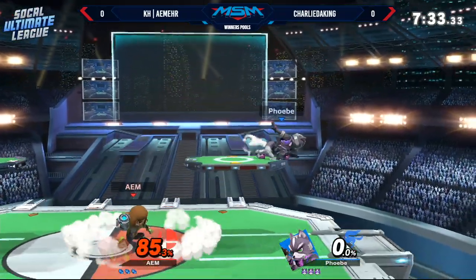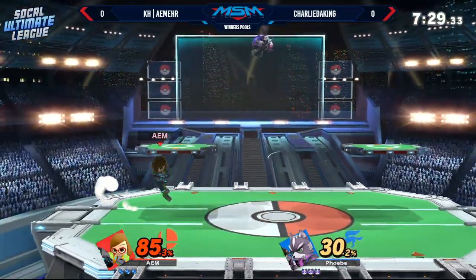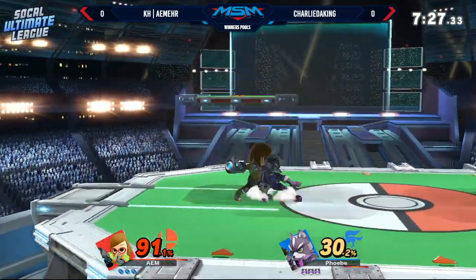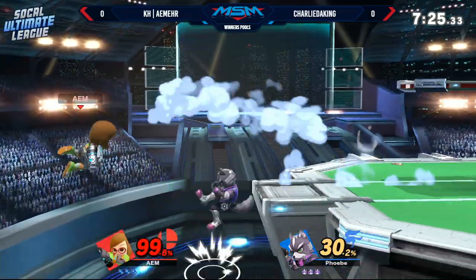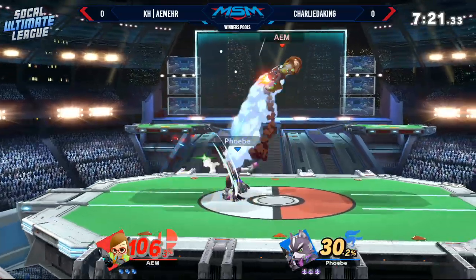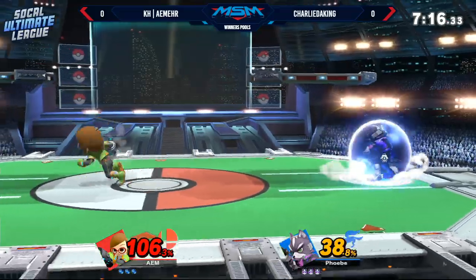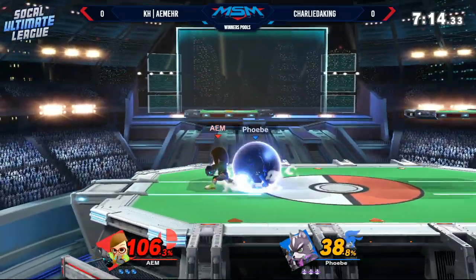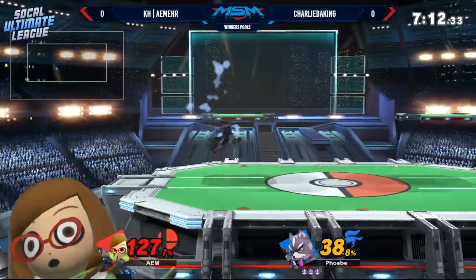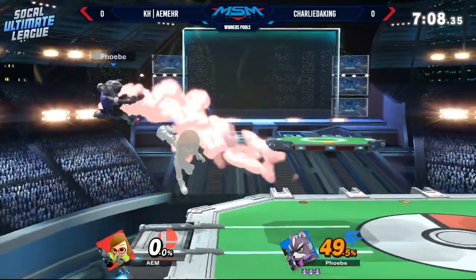Already catching jabs — nair to up smash is still a thing for Fox. Fox apparently just wanted to keep all of his tools. Most of the time we're going to be seeing Aimer trying to space out Charlie the King, but since Charlie is used to playing the rushdown game, he's just running around all these projectiles, getting some of the up smash setups.